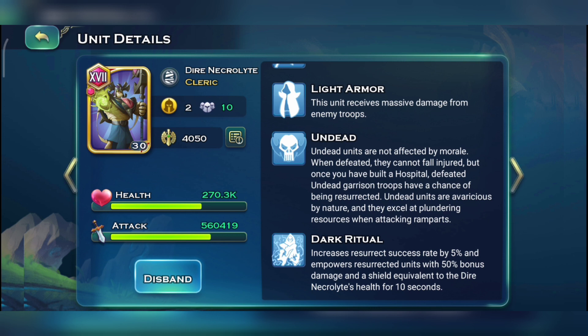The best skill for Die necrolites is Dark Ritual, which increases resurrect success rate by 5% and empowers resurrected units with 50% bonus damage and a shield equivalent to the Die necrolite's health for 10 seconds. The main thing to focus on with Die necrolites is the resurrection success rate — they've got 5% more success rate than the Sand ones. So if you want to resurrect units, make sure you only use Die necrolites inside your formation.